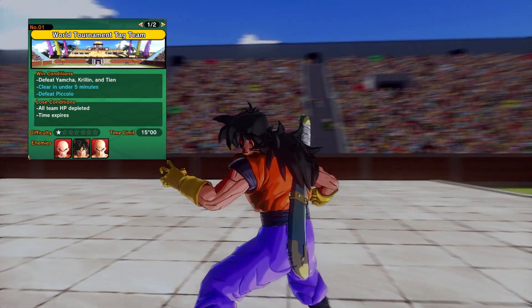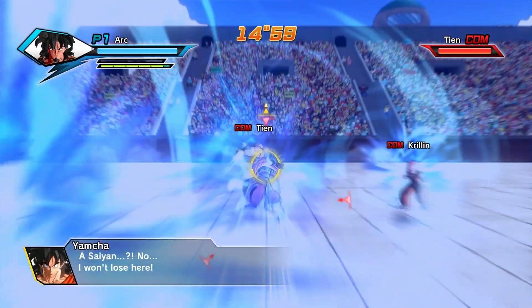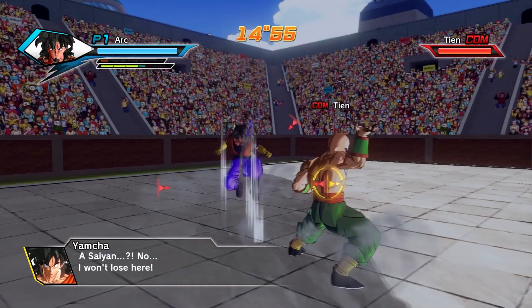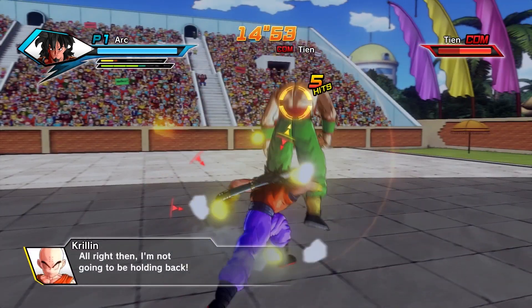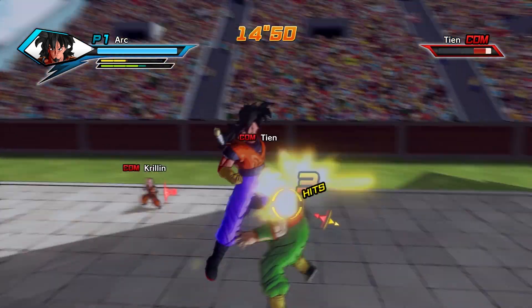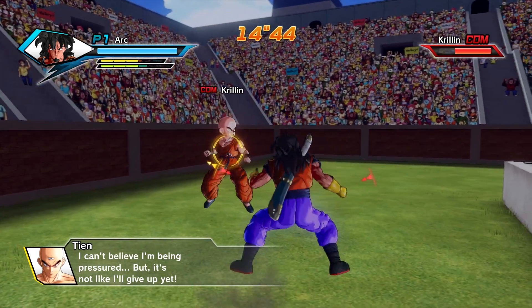What is up my frosty brethren, Arctic here. This is Dragon Ball Xenoverse Parallel Quest. This is quest number one, World Tournament Tag. The win conditions are to beat Yamcha, Krillin, and Tien. The hidden conditions are to clear this in under five minutes and you'll want to beat Piccolo at the end to actually complete this mission in full. Enjoy.